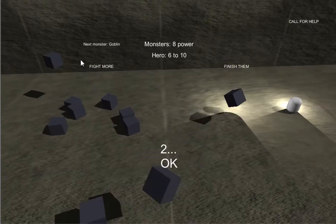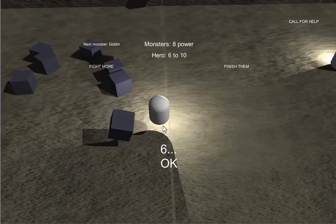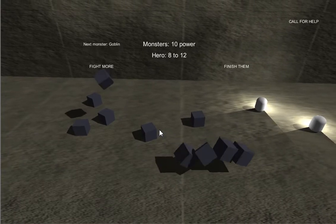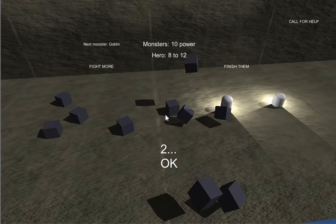Now I could lose this one, and each time the chance is the same of me losing. Now, if there were more powerful monsters on this floor, then the real risk would be once I'd run out of the weaker monsters, the difficulty would suddenly jump. But that's not happening right now.